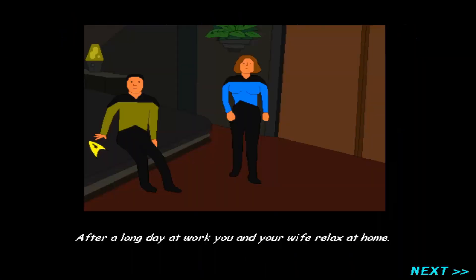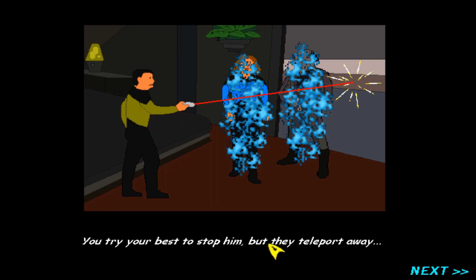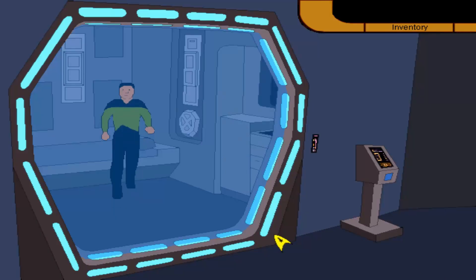What I understand about this game is it makes no sense. Things happen that basically make no sense. So while they get kidnapped, they tell the portal away. Once you find your weapons, a character shows up. They think you killed your wife, you're arrested on suspicion of murder. So that's the story.